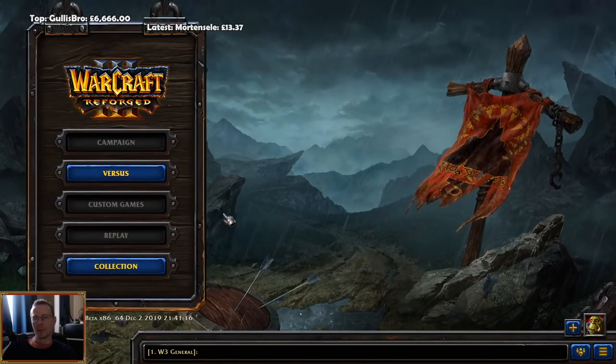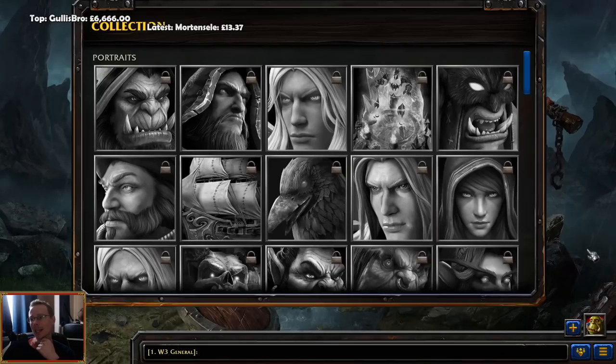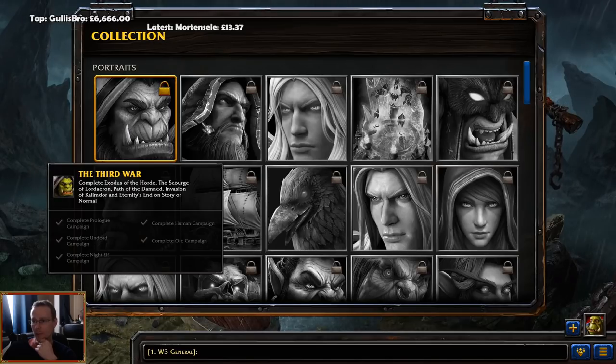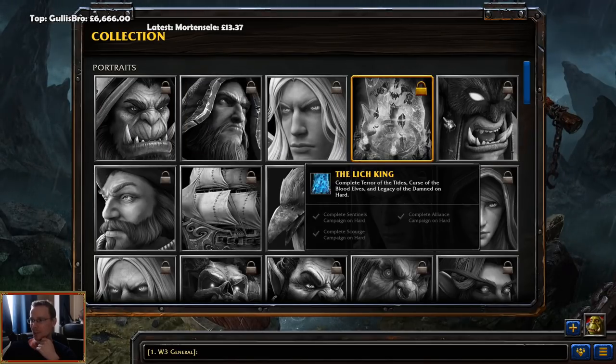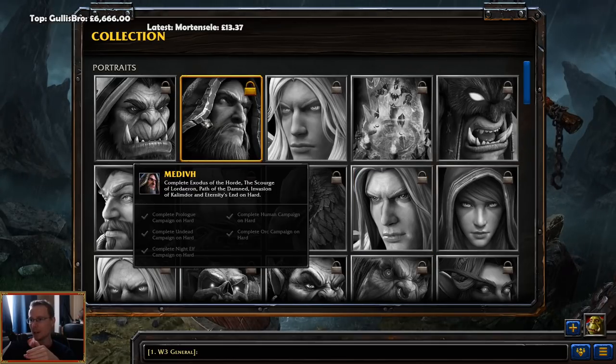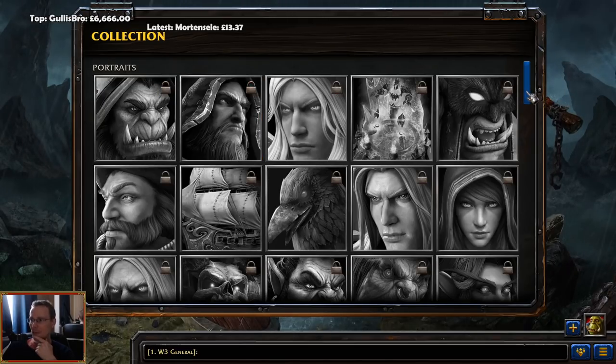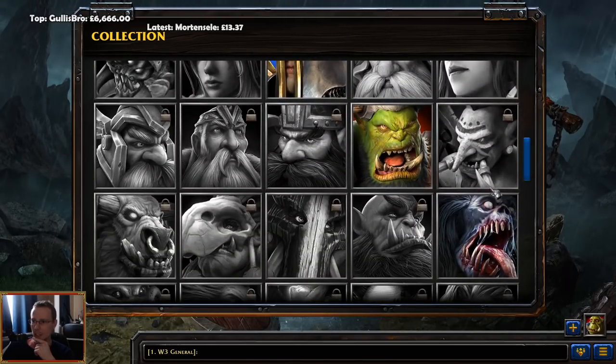There it is — Warcraft Reforged, the collection. How does it work? We got the portraits; you have to complete certain objectives to get access. One thing I was curious about: if it says 'on hard difficulty,' and you completed the prologue, the undead, the night elf campaign on hard difficulty, do you automatically get the normal difficulty completed as well so you can access the icon, or do you have to do it on each difficulty?